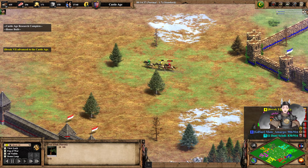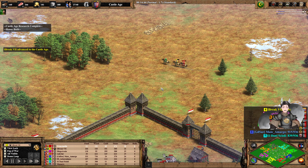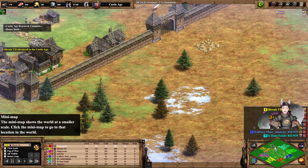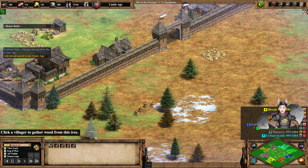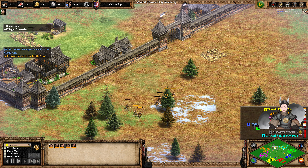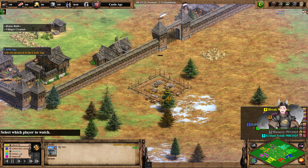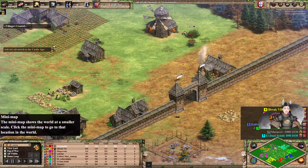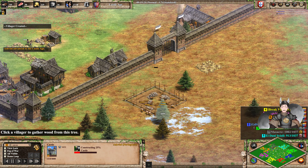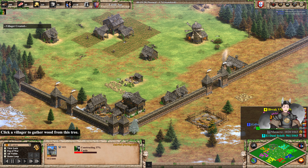We've got scouts engaging. Red is pinged here. Orange is pinged here — team south side. Oh, orange is now advancing some villagers — we've got some aggression. It looks like a castle drop from the Portuguese player. Not fighting against the walls, which may be a good or bad thing.